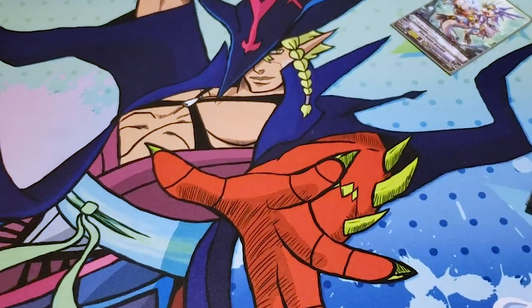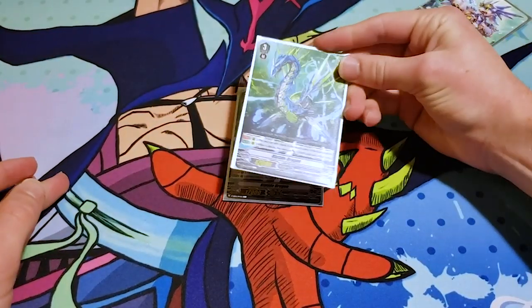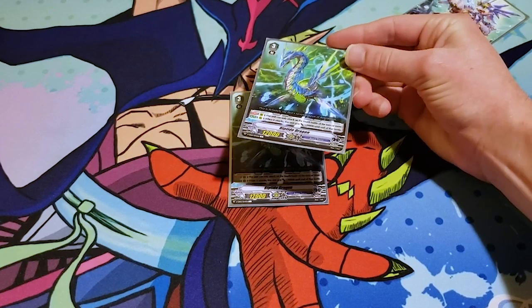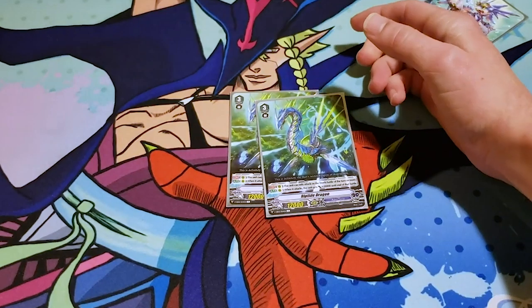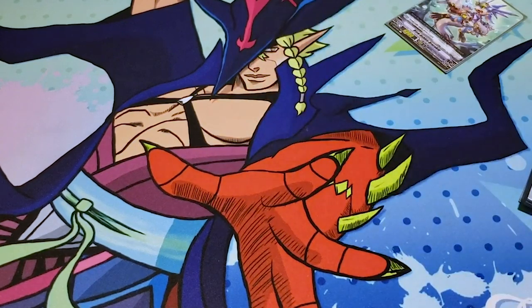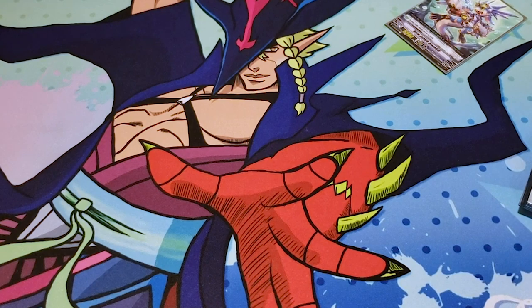You want to run four of both Maelstroms, just so you can see the Maelstrom for the soul. And then you want to run two Riptide Dragon. It can only attack on the fourth battle of the turn or more, and when it does attack, it gains 20k. That makes it 32. If it's on an Excel circle it'll be 42, and using Maelstrom's skill it's 52. So if your opponent's at five damage and they don't have a PG, that's game. It's also a card with no Vanguard skill — you don't ride it.